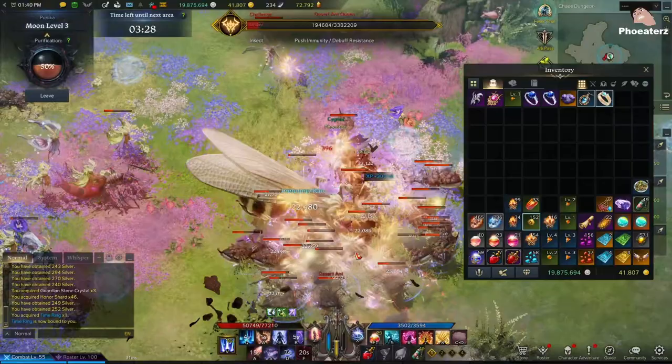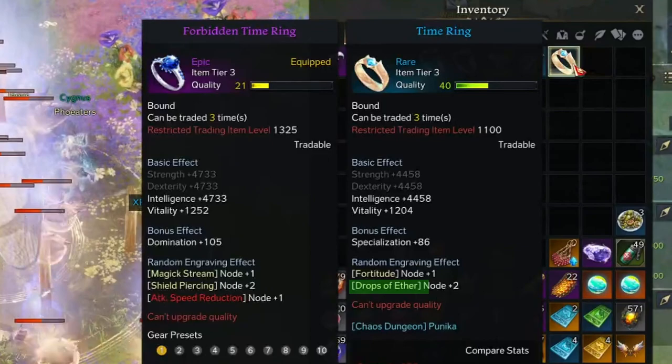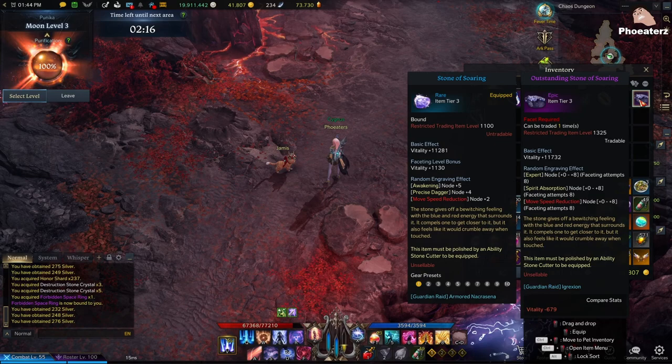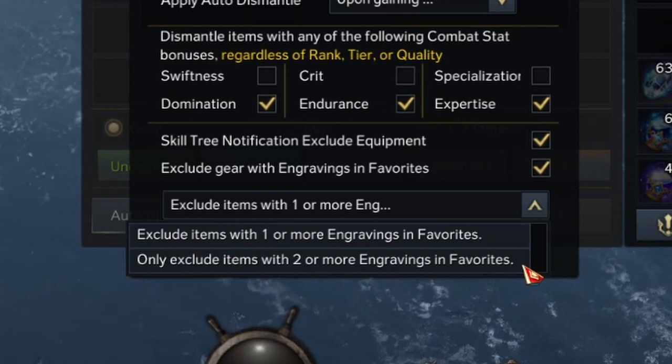When you do chaos dungeons, the accessories you pick up will be automatically dismantled if the engravings on them aren't in your favorites. Check these items that made it into the inventory: Drops of Ether — in the favorites. Spirit Absorption — in the favorites. Raid Captain — in the favorites. You can change this setting to be more selective so that both engravings on the accessory have to be in the favorites if you feel like you're still going through a lot of junk.